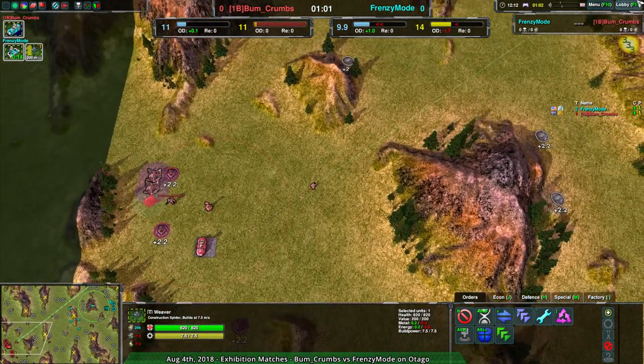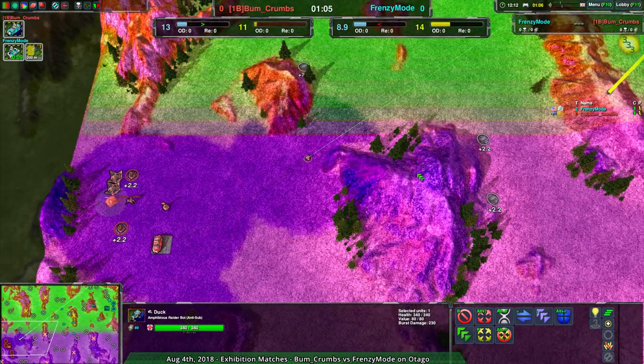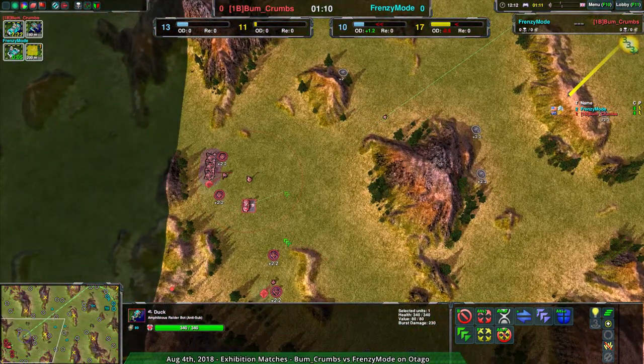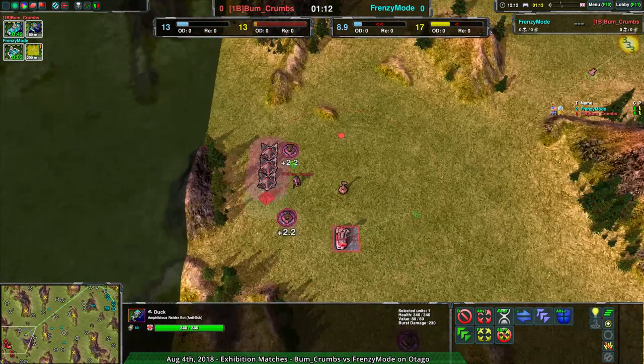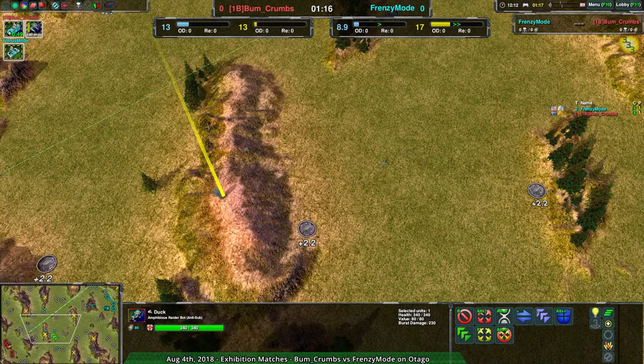Bumcrumbs is going to have a harder time doing the same thing because they don't have the all-terrain nature. Red does mean pathable, so they could send units up there and start building wind generators, but they're not going for that. They're going for soldiers — easier to defend, but harder to set up.